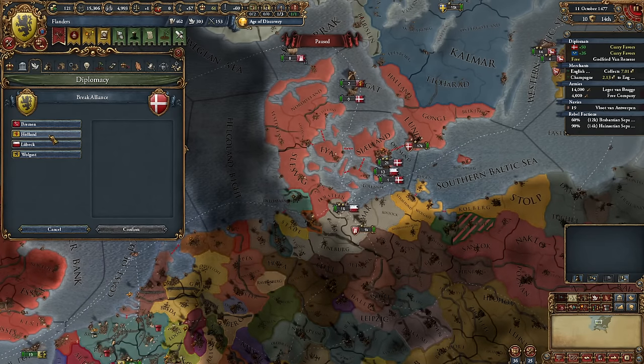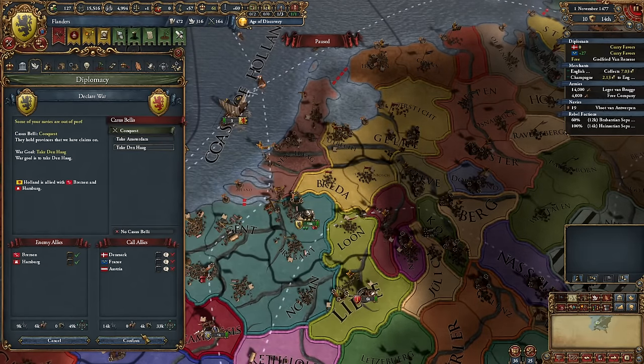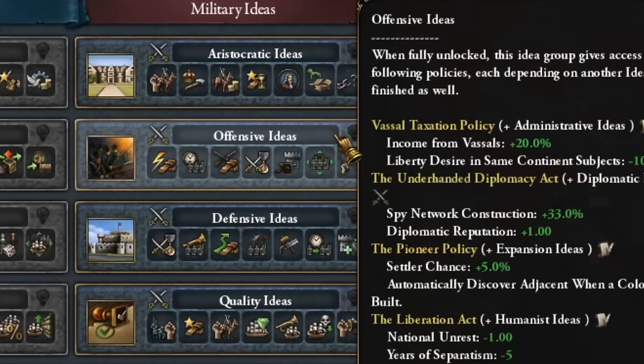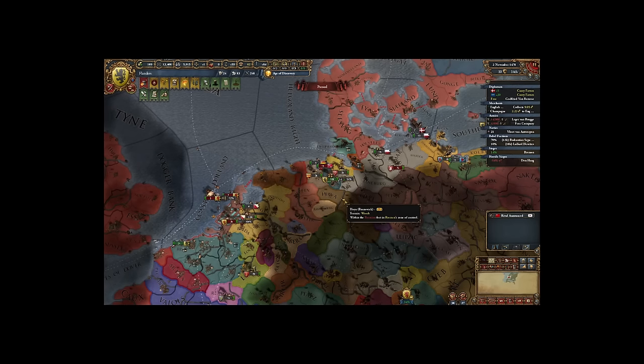Our spies have succeeded in breaking the alliance between Denmark and Holland, allowing us to claim more territories for the Netherlands. I've also become adept at the art of blackmail — we must capitalize on this skill. Our next set of ideas revolves around offensive strategies. Combining these concepts will grant us significant bonuses in fort conquests. Europe is practically a siege simulator — already, instead of 30 days, we're down to 24.